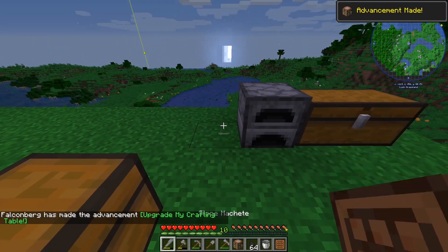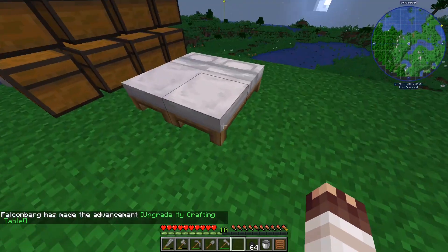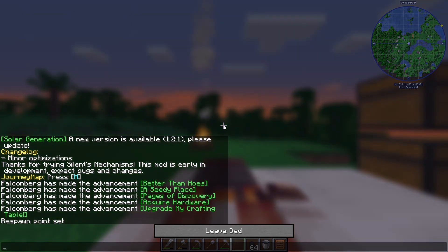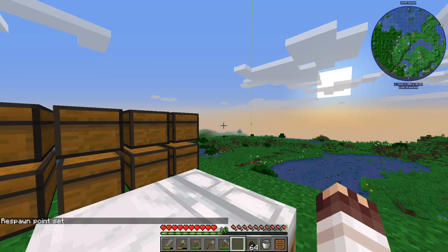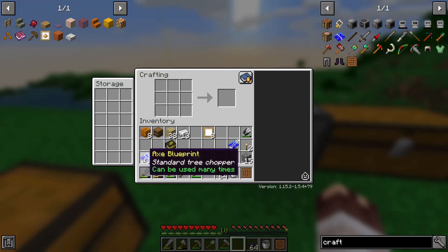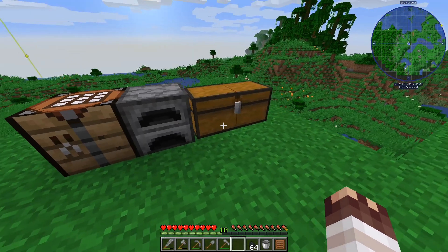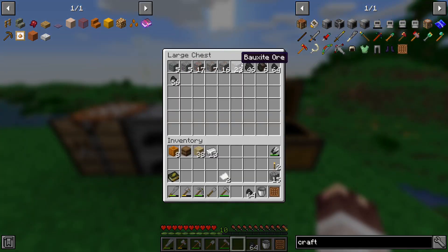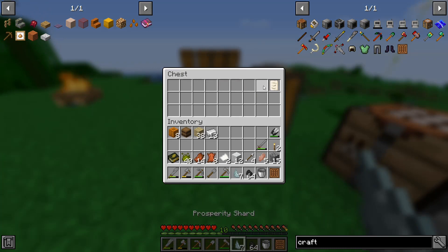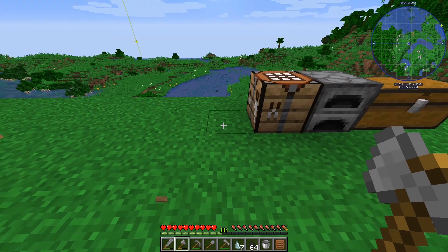Now we can put the crafting station next to there. I'll have a quick kip and show you why we do that. It has storage next to it and I'm going to put my patterns in there, because that makes a lot of sense. This chest is for the stuff we've mined - this is GP3's mine.